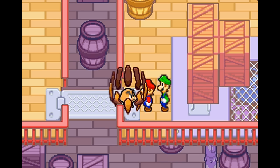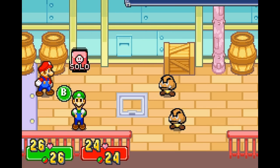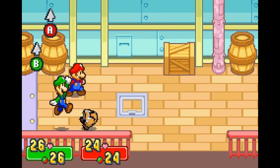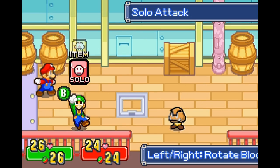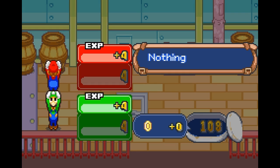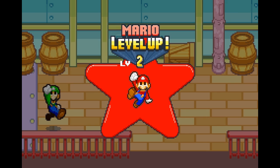Just to make sure we have combat proficiency, the game gives us a couple of Goombas to fight. Right now the only thing we're able to do is a solo jump attack or use items. Out of all enemies in the game, the Goomba has probably the easiest tell. After two battles we've reached level two!